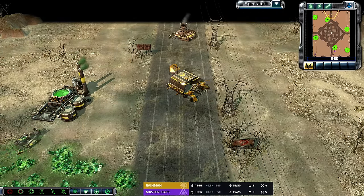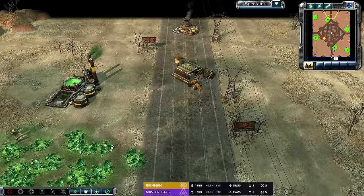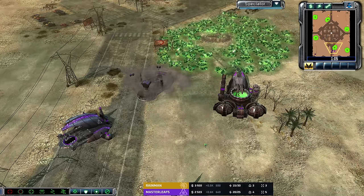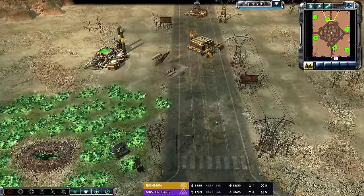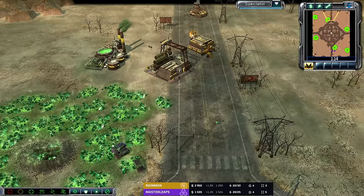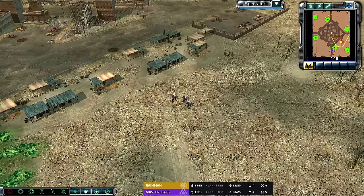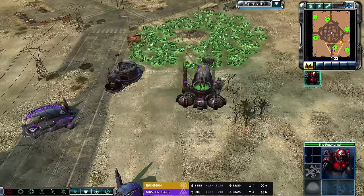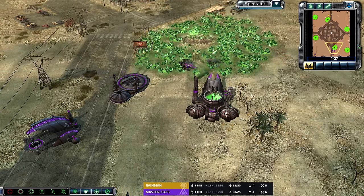GDI versus Marked of Cain — this is an R19 game, 1.02 plus R19, a little bit older. I have cast a lot of Masterleaf versus Senna games, so to some extent anytime I see these guys play I'm like, have I already seen this game? Is this one I've already seen? And you never know.